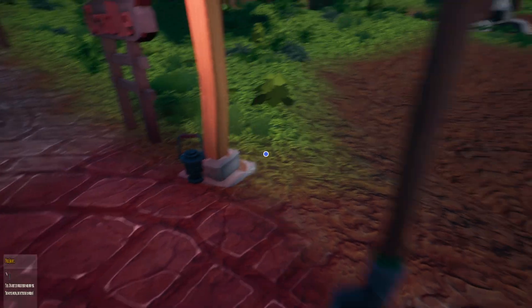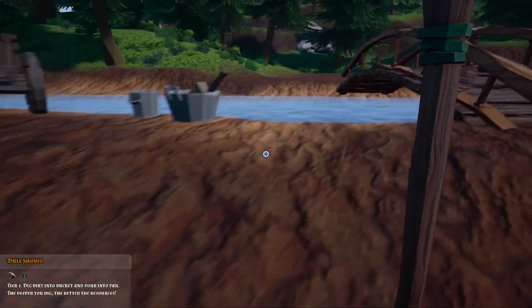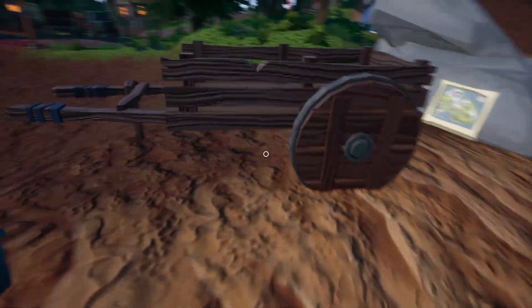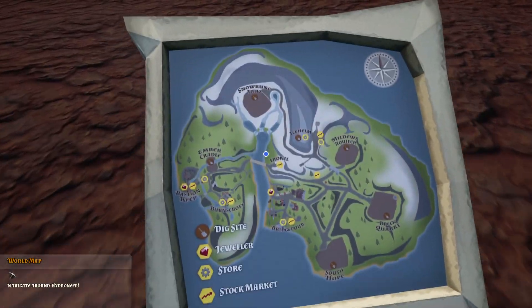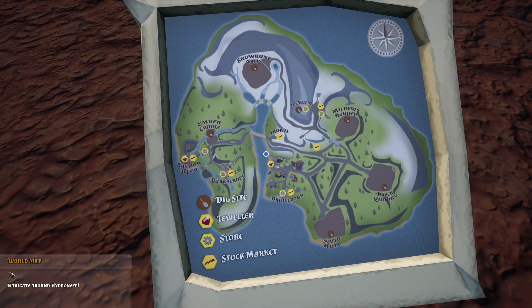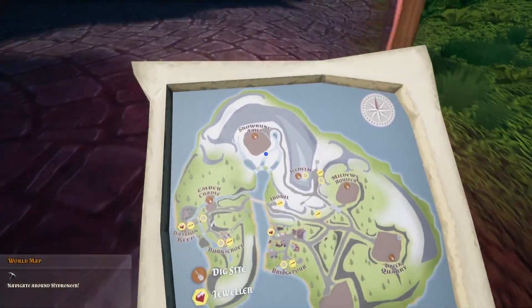You start off here at Amber Cradle. You get a shovel, a little lantern, a bucket, a pan, a brush - all the stuff you need to be a professional gold miner. You should also find some gems, a nice little cart, and a map. If you look on the map, we can see that we're at Amber Cradle on the left side, but there's plenty of other space we'll get to eventually.